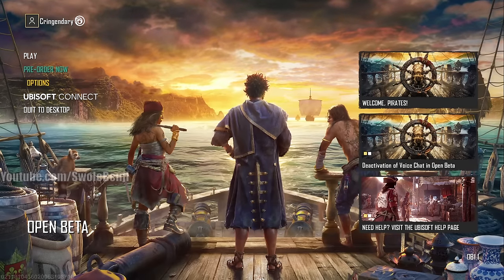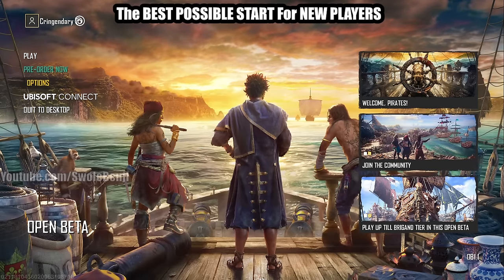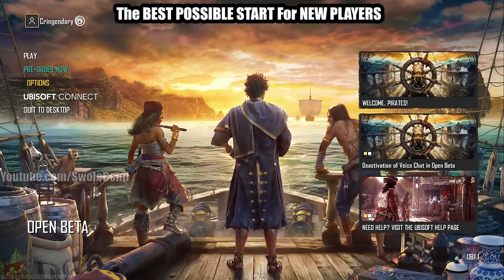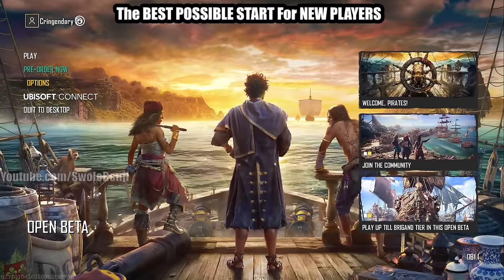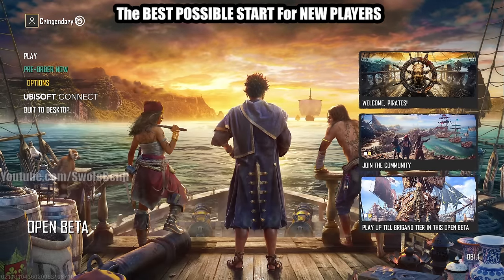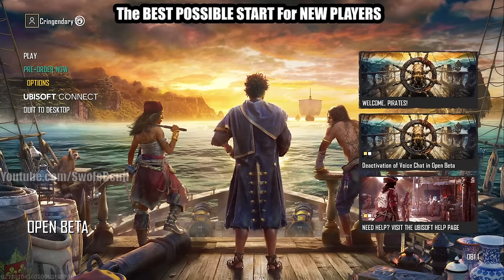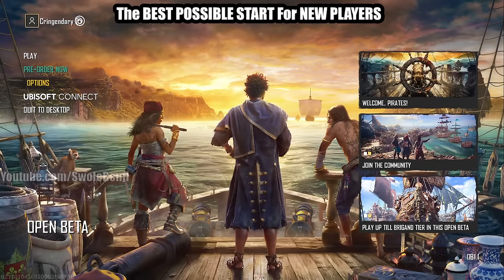This is the best possible start to Skull and Bones. This guide will allow you to reach level five with a very powerful ship in just two and a half hours, letting you steamroll the early main story quest and bonus content. In just five hours you'll have the game knowledge to get a medium ship at level eight — all on your very first day of playing.